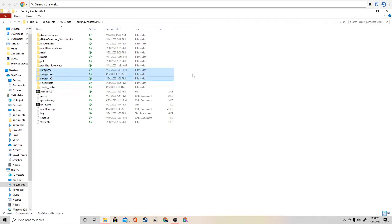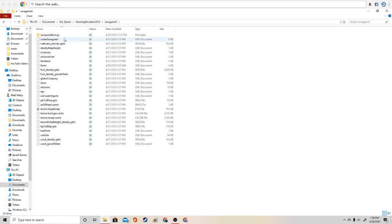These right here are your saved games — the ones that are highlighted. Whatever saved game you guys want to make the money infinite, you're going to go ahead and click on it — double click. Then you're going to go to Farms. Click on it so it highlights it. Don't open it, just highlight it, and then right click.